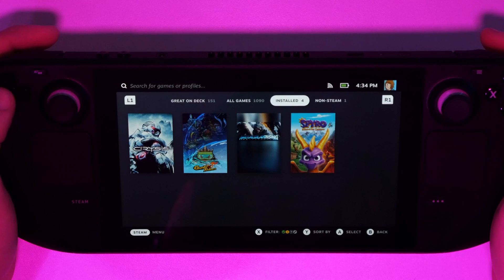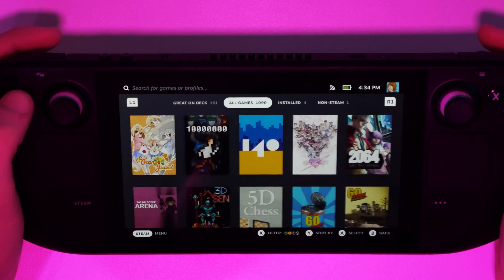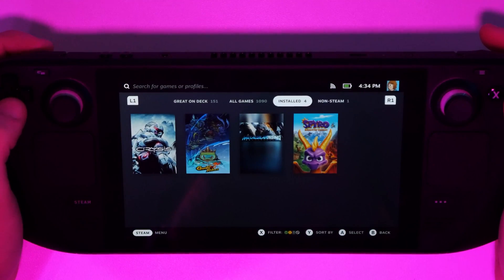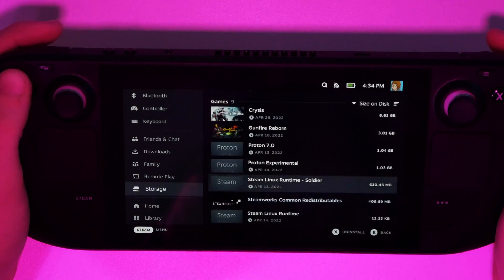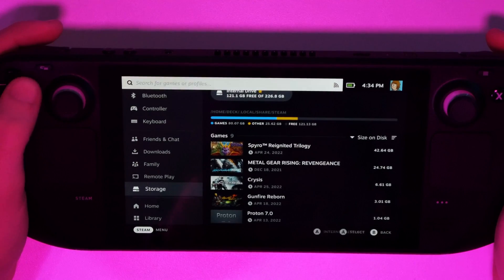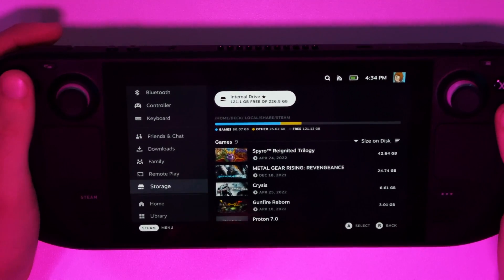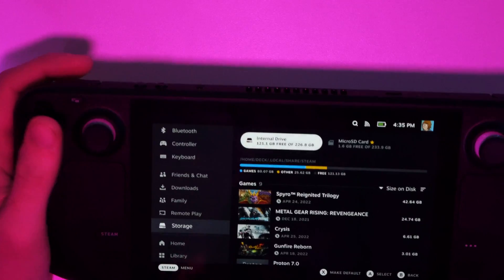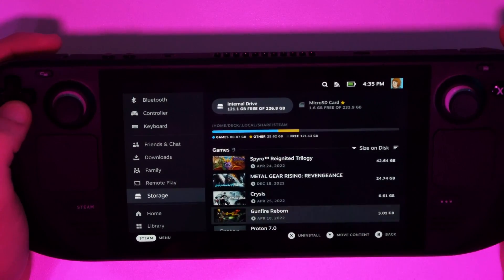Once we were back up, the first thing I noticed was I only had four games installed. I was moving around thinking maybe I'd hit some filters, but what happened was after the update it just didn't recognize my SD card for some reason. I popped it out and popped it right back in and everything worked just as it did before the update, which is good.